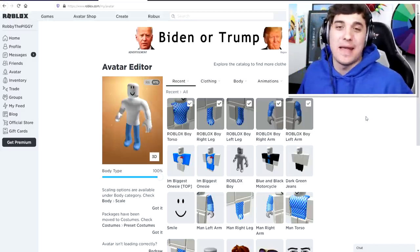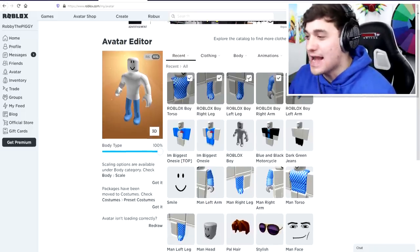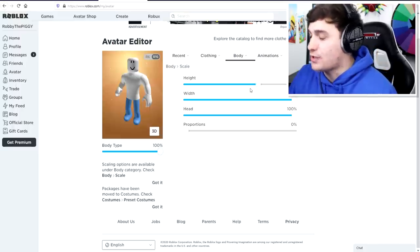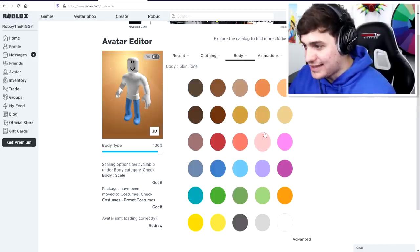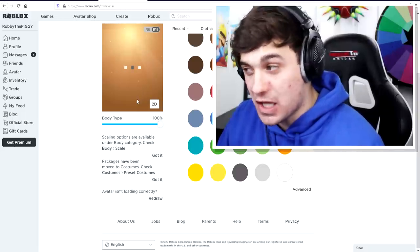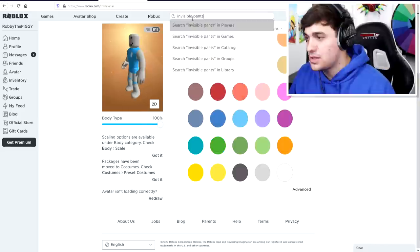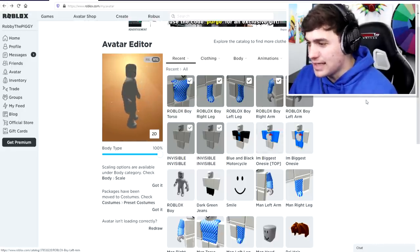This time I want to do such a good job of making myself look like Piggy that my friends don't know the difference. The first thing I'm going to do is change the color of the skin, because Robby is clearly not blue and white. I'll adjust his height and proportions to make him a bit taller, then change the skin tone to a gray color. And since Robby doesn't actually have a shirt or pants on, I'll search 'invisible parts' in the catalog — I'm officially naked!